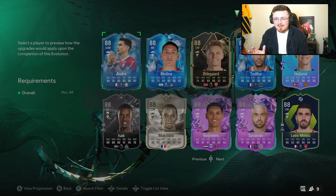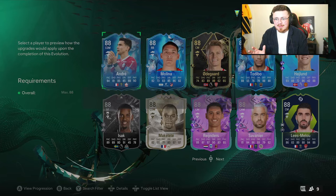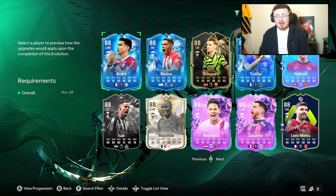I would definitely say, off the bat before taking a deep dive, look for cards with maybe 2 playstyle pluses and kind of go off that. Potential Evo chains as well, if you've got 88-rated or lower.